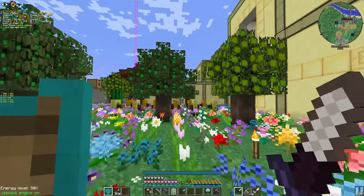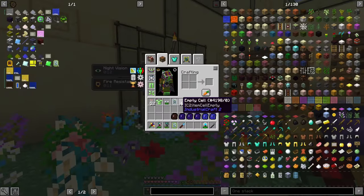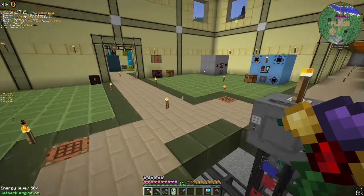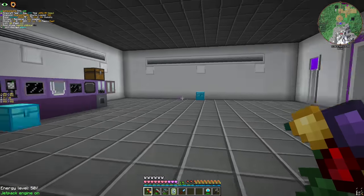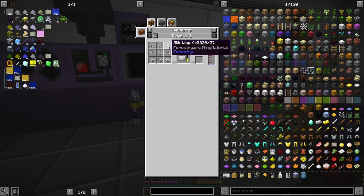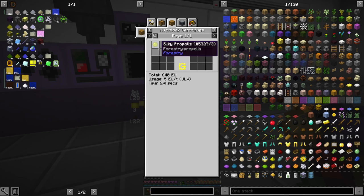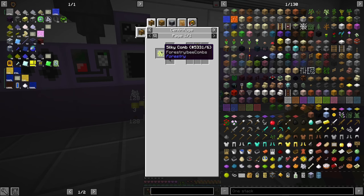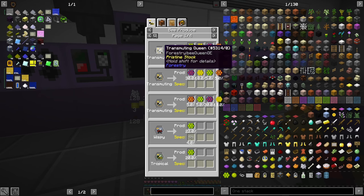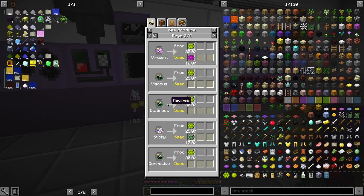Part by part. In the meantime, I did a small thing. I have some stuff around here — woven silks. They are made from silk wisps, and they are either from wispy queen or sticky propolis. Sticky propolis comes from silky comb, and silky comb comes from a bunch of bees. I got them from the tropical one.